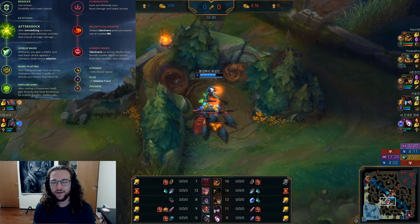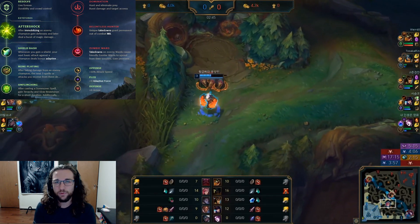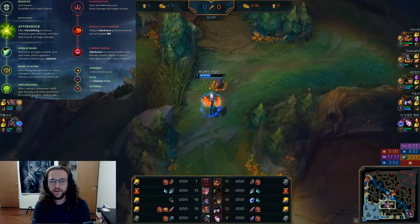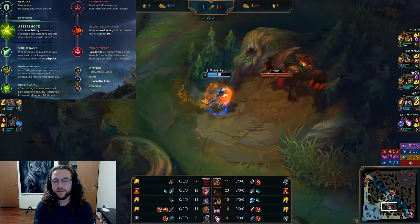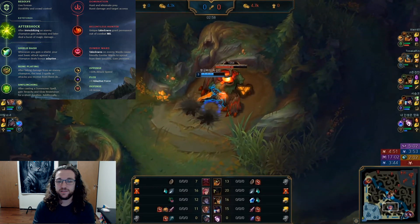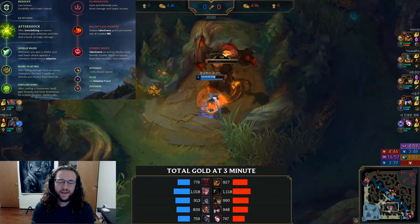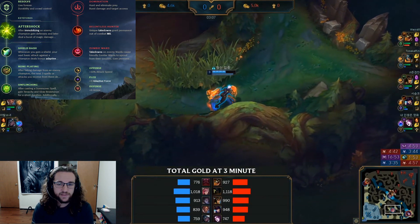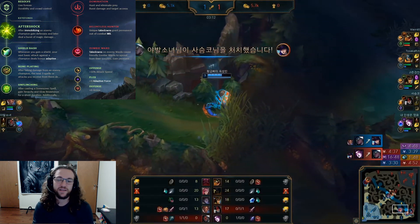Conqueror isn't something I'm a big fan of on her; if you want an aggressive setup, just go Hail Blades instead. For the Aftershock setup, we have Shield Bash, which synergizes really well with Vi's passive. It makes you a bit tankier and adds a little more burst to your combo. After that we have Bone Plating — there's really nothing else you'd want to take in that row. Demolish would be fine as well, but I like Shield Bash for the 1v1s and extra tankiness.